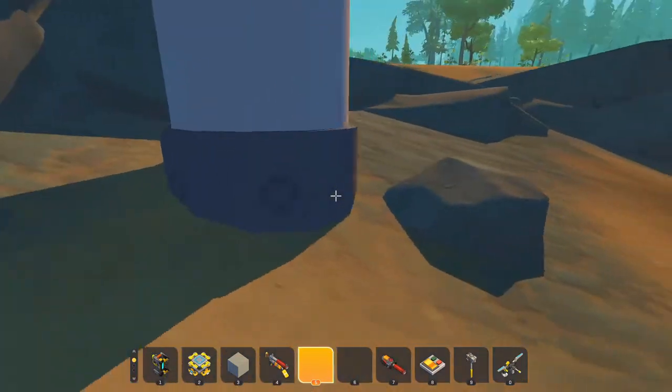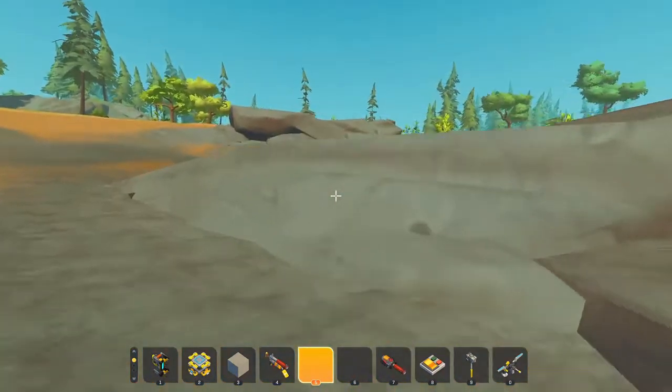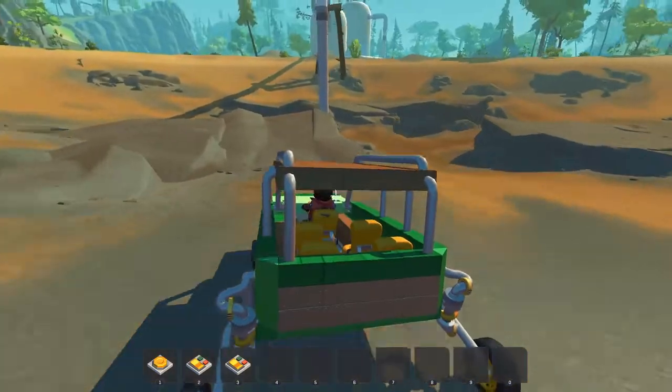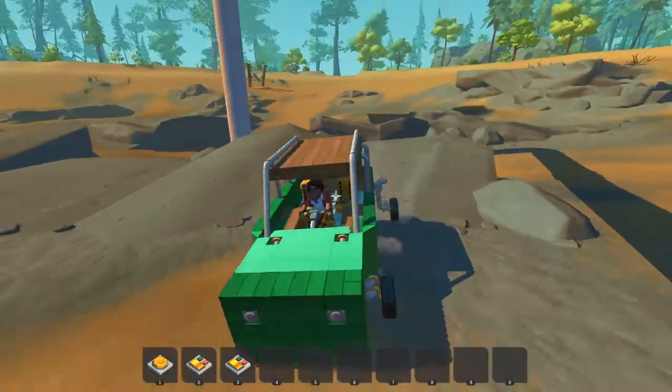Oh, it just goes into the ground. No evil lairs here, but it is in the middle of a large ditch, which might be useful for something — namely, jumping over it in a car. And... yes, I just made it over. Phew.